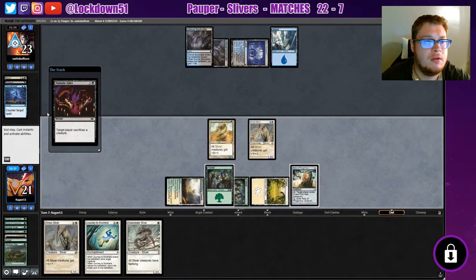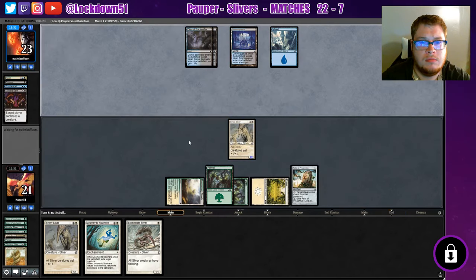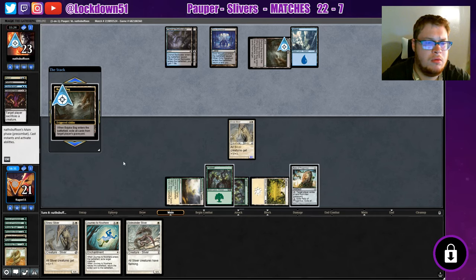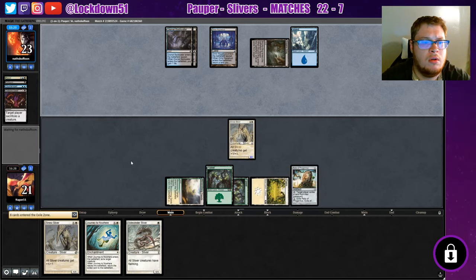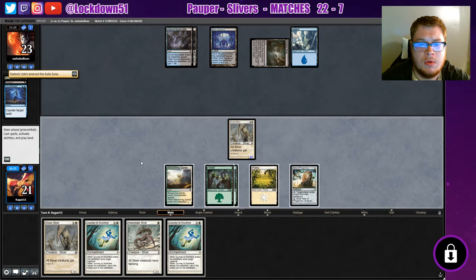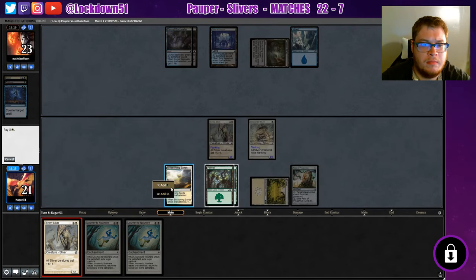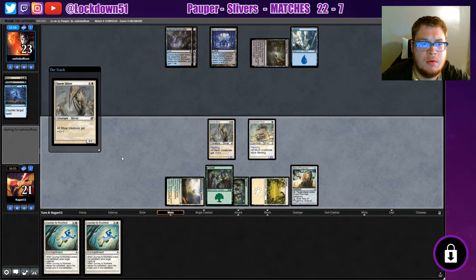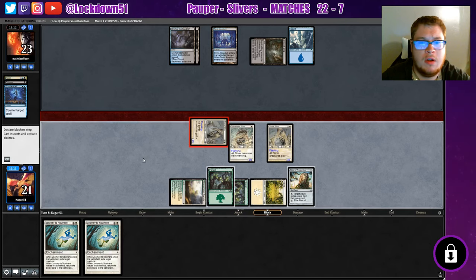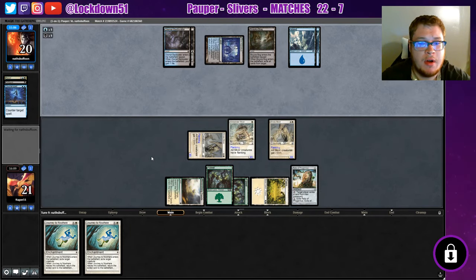Target player, sacrifice a creature — you mother trucker. We're just exiling everything, huh? Still gonna make you exile. Back to me again — oh my goodness. Get it down. Come on. There we go, finally. I think they're all out of counter stuff for now. Probably have more removal coming, but finally we can start ticking away at their life. The grind is real.